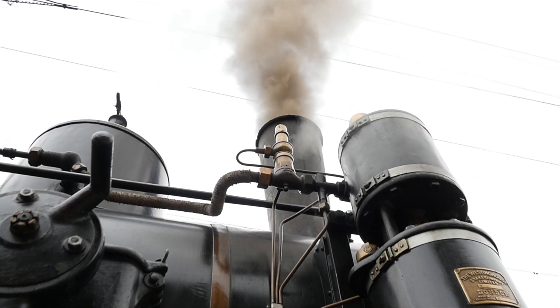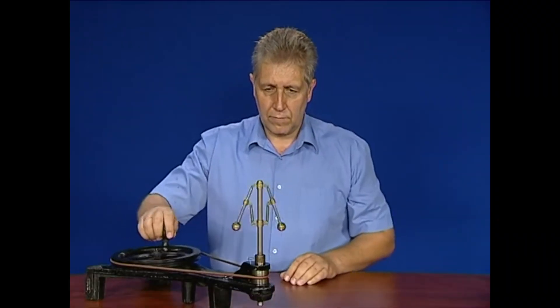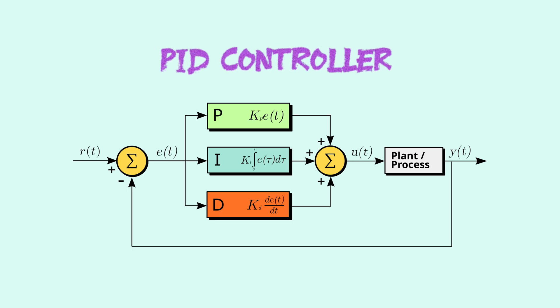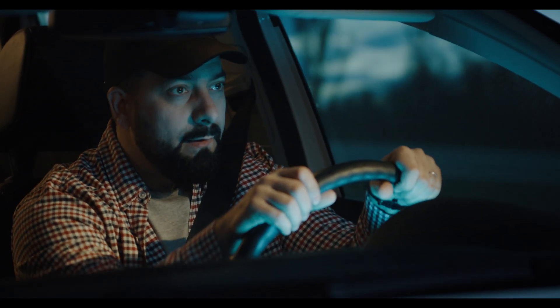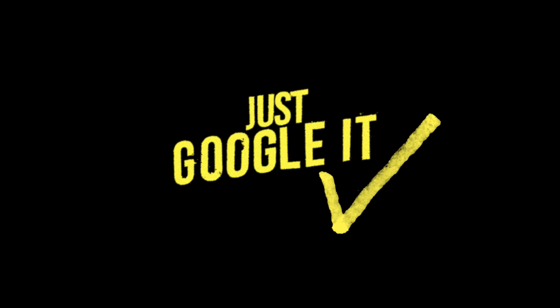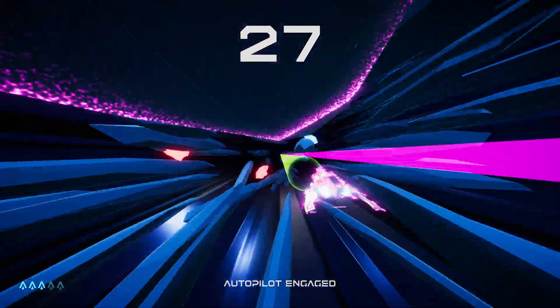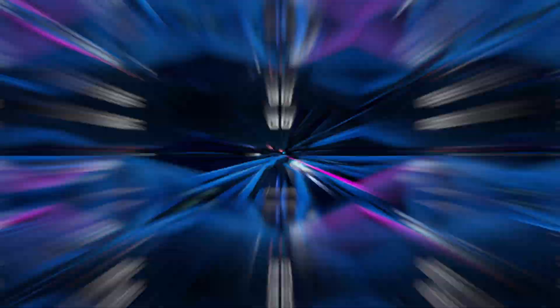Back in the 1800s, engineers needed an automatic way to control the amount of steam entering the engine cylinder, so they invented the centrifugal governor. In the 1920s, Nicholas Minorski formalised these kinds of systems as PID controllers, which are great for automatically controlling things using a feedback loop. For anyone who wants to solve AI steering in a physics-based simulation, just google PID controllers. The AI breezes past level 27 with 3 lives intact and doesn't lose another life until 37, finally tapping out at 39.